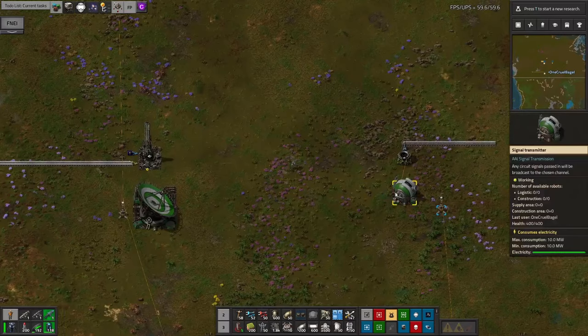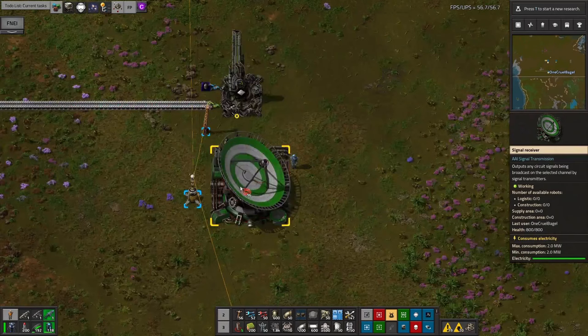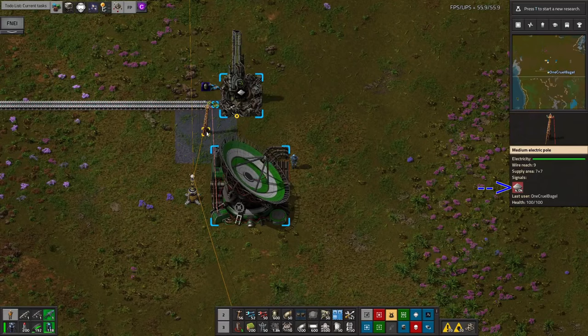This means it will now be sending the signal over to here. To make it a bit more obvious, I should also connect in some pylons to both of these systems so we can have a look at the signals that are being carried around. At the other end, we'll connect the receiver to the pylon like so. If we mouse over that, we see 4,000 iron plates on it.